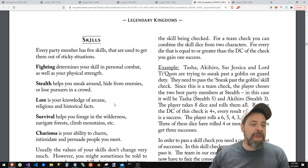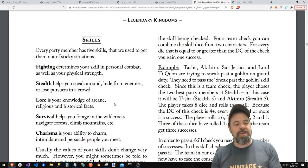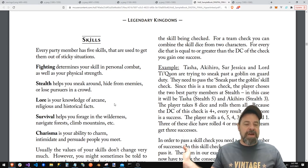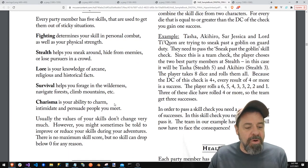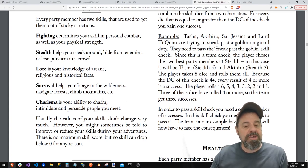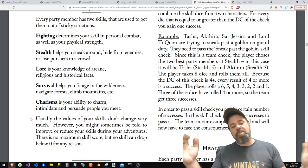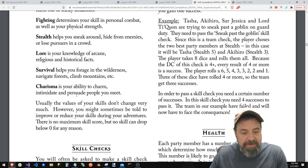Every party member has five skills: fighting, stealth, lore, arcane, survival, foraging, and charisma. Usually the values of your skills don't change very much; however, you might sometimes be told to improve or reduce your skills during adventures. There's no maximum skill score, but you cannot drop below zero.